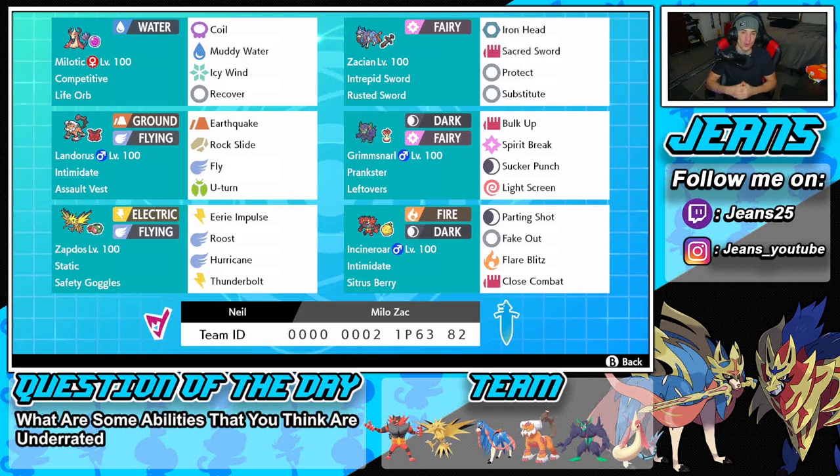Bottom left is Zapdos, one of the better Pokemon in the Dynamax format. It works super well, resists a lot of typings, and can hit hard with a great move pool. It's got Static, Safety Goggles, Eerie Impulse for special attack drops, Roost to get HP back, Hurricane for STAB, and Thunderbolt for STAB. The final Pokemon is Incineroar — Intimidate, Citrus Berry, Parting Shot, Fake Out, Flare Blitz, and Close Combat for coverage.